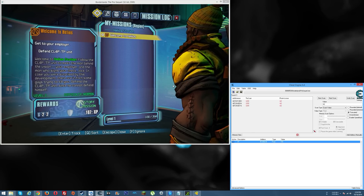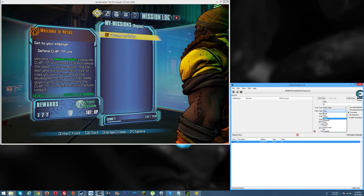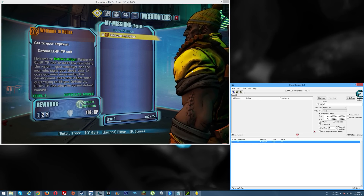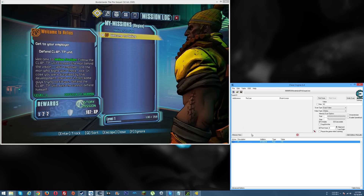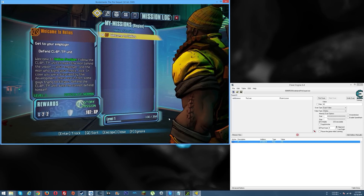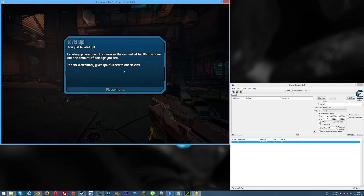There's your XP. Now if you want to add skill points, start a new scan and change the value type back to four bytes. The XP memory address is still saved down below, so don't worry about what's up in the scan area. To get ready, let's level up first — change the XP to 358, go back in the game, and boom — level two! We leveled up. Now we have health, shields, and so on.